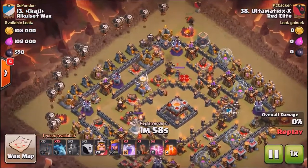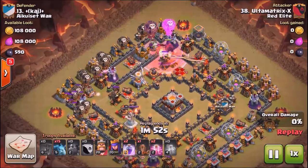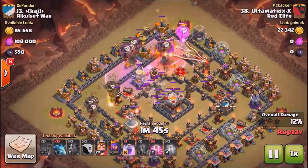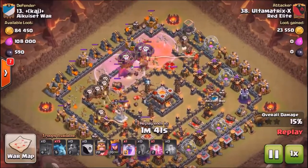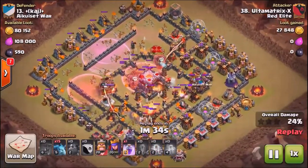It's been a long, long time since I could say that on this channel, but it's going to be a Lava Loon attack here from Ultimatrix. This is a really impressive attack because it's a Town Hall 9 against one of these more difficult ring bases that can be really tricky with any air attack, but Matrix here makes it look easy. He goes into the base from the northwest going into the Eagle Artillery, and he doesn't deploy any of his minions at first — he deploys all his Lava Hounds and then the Balloons.